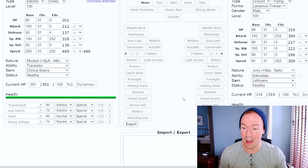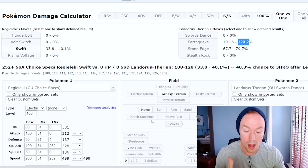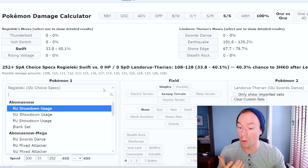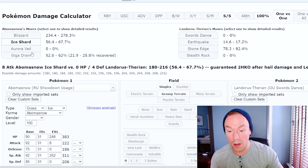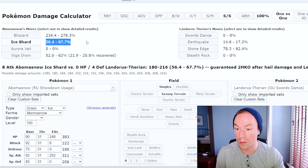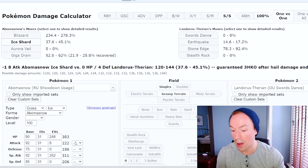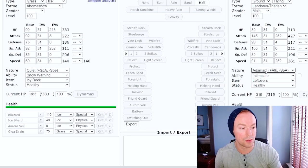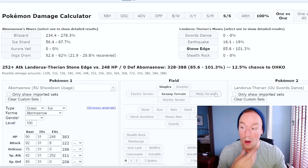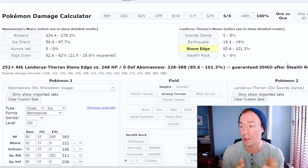If I have a Regi Eleki up and try Choice Specs Rising Voltage, I can put Electric Terrain in here, which influences the damage Rising Voltage does. Or I can do Grassy Terrain if I want to know how much Landorus-Therian's Earthquake does, because its damage is halved in Grassy Terrain — so normally it does 200%, but in Grassy Terrain it just barely OKOs the Regi Eleki. So maybe I'm getting a little too into it, but this is a huge resource you should be using when trying to learn matchups.